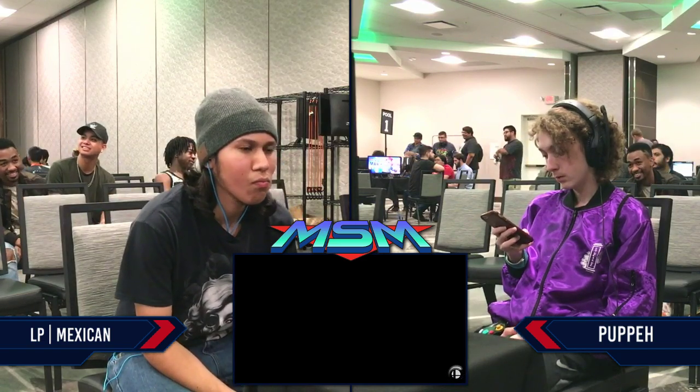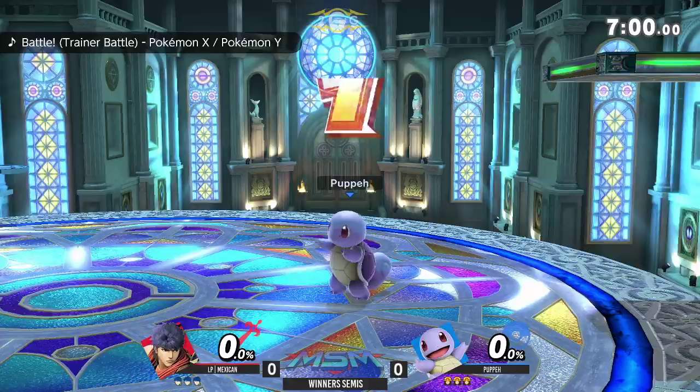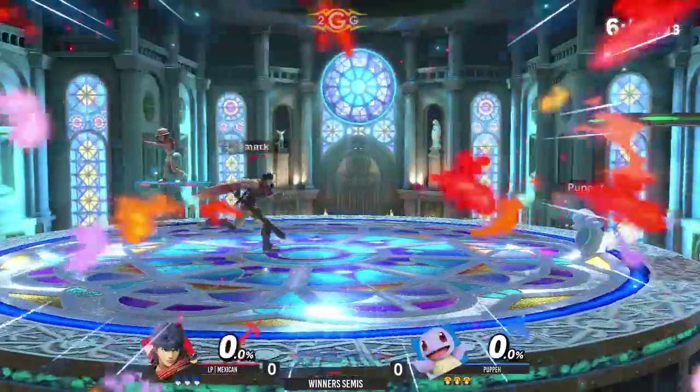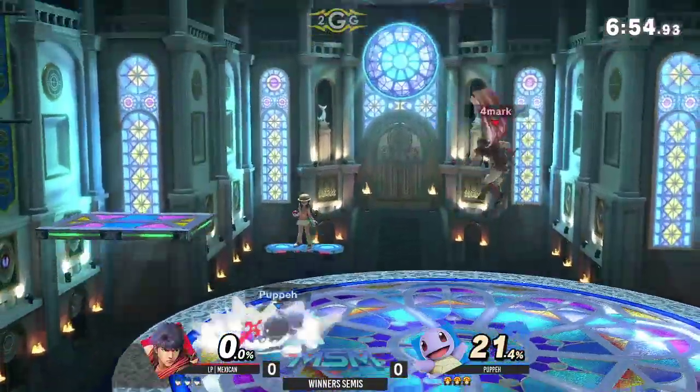I think the down-air used to be the same size too, because they had to nerf it — the down-air was really dominant at the next patch. Yeah, it's still a really good move. I can't tell you the amount of times I've gone low against an Ivysaur and thought I could sneak around it, but I just get hit by it anyway. Alright, Puppy wins Game 1 convincingly.